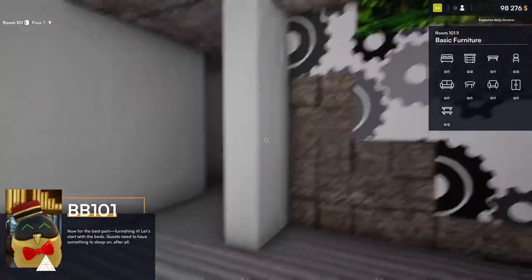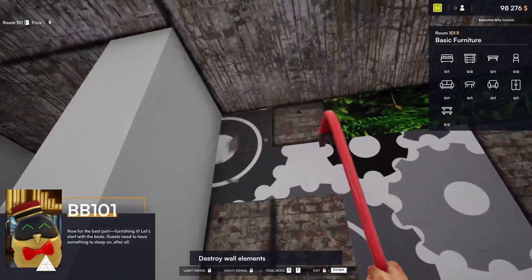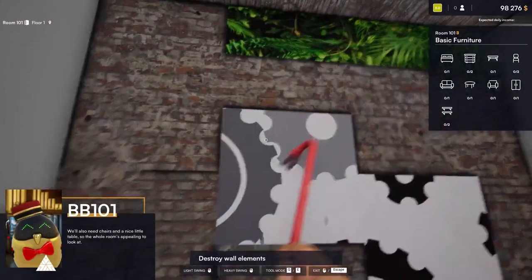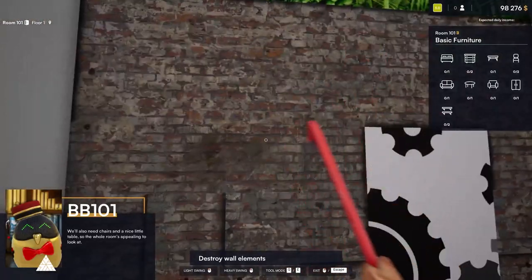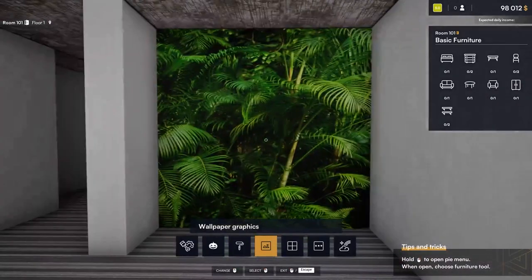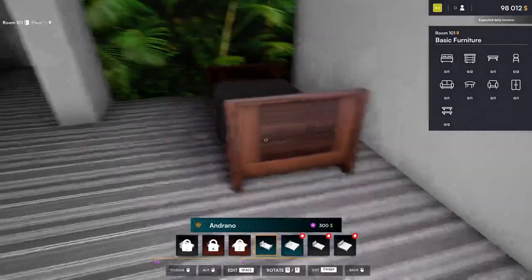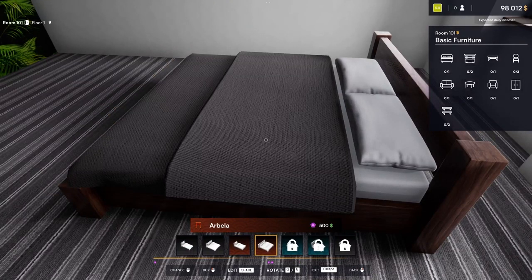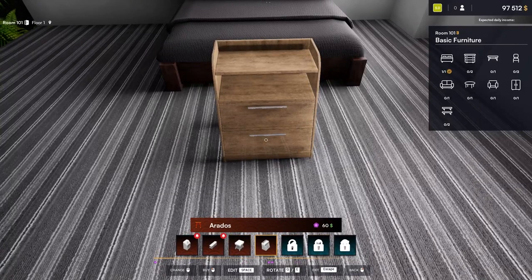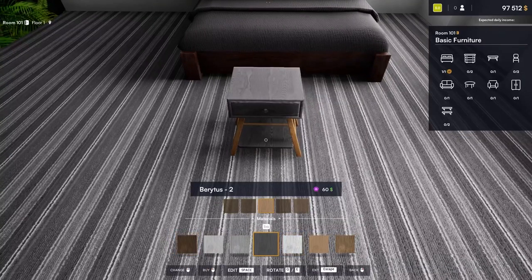Now for the most pleasant part — furnishing! Let's start with beds. They need something to sleep on. I think I need to do something with this wallpaper first though — it's a bit of a mess. Now that I've got that filled in — they have you tear up the roof but they don't have you rebuild it. Let's go into furniture and start with our bed. The bed choices are not that great, so we'll just go with this one for now.